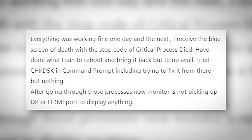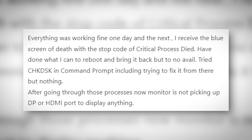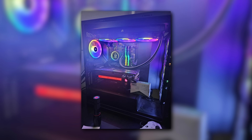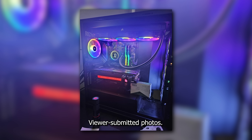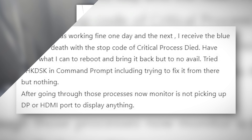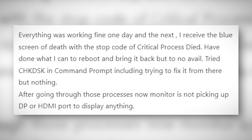Everything was working fine one day, and the next I received the blue screen of death with a stop code of critical process died. Have done what I can to reboot and bring it back, but to no avail. Tried check disk and command prompt, including trying to fix it from there, but nothing. After going through those processes, now the monitor is not picking up DisplayPort or HDMI to display anything.